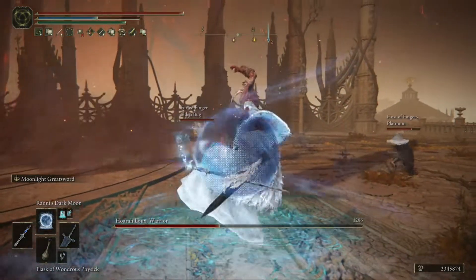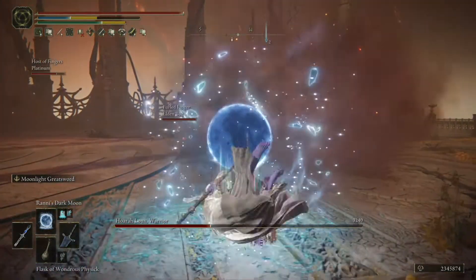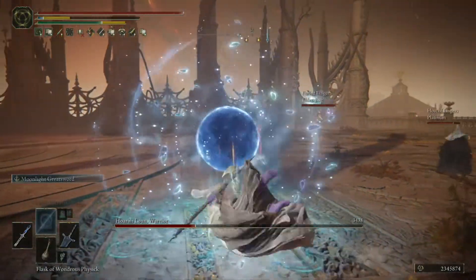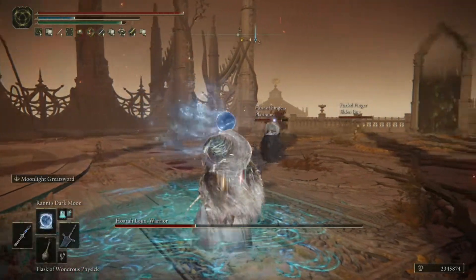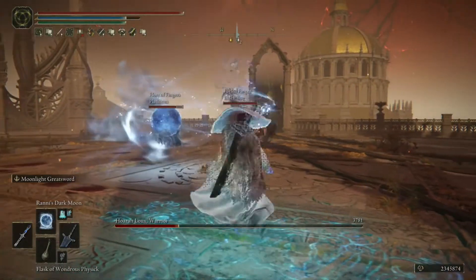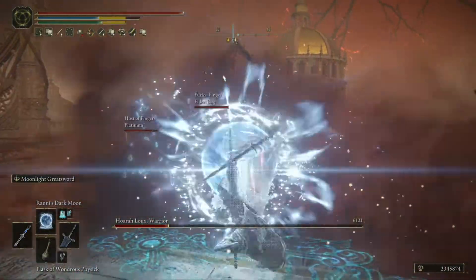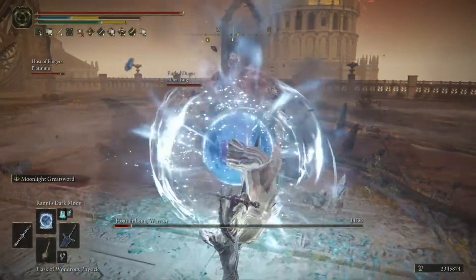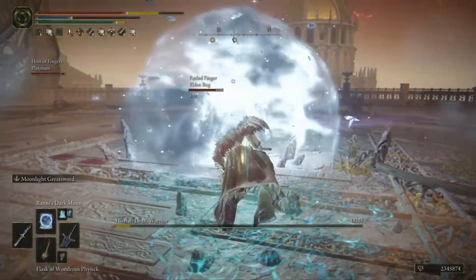On to Hoarah Loux. You can see in the background there's an Elden Ring bug build — that's actually my friend's build, and I hope to showcase that build here. It's a really cool rot build. Again, you can see: cast the spell, dodge the attack. Didn't work on that second one, but Hoarah Loux went down really quick.